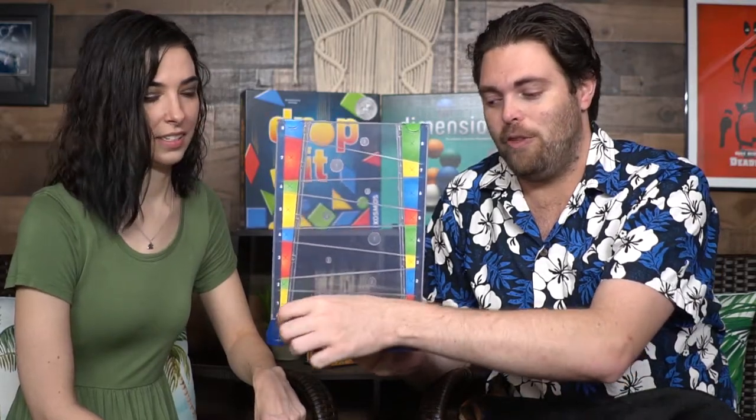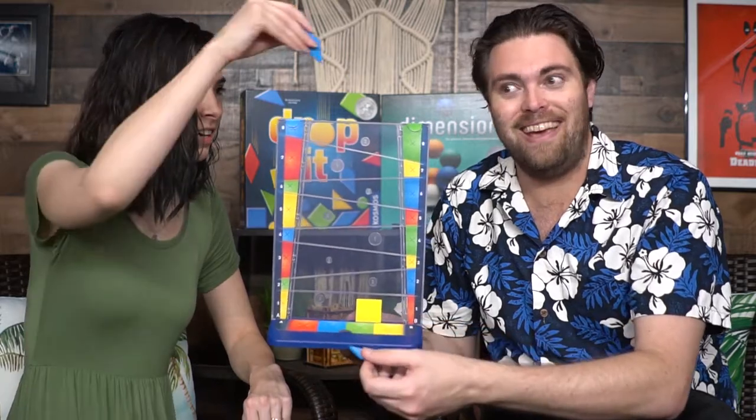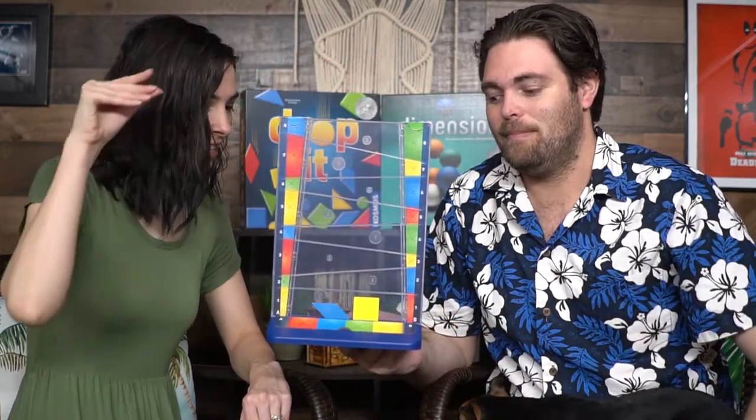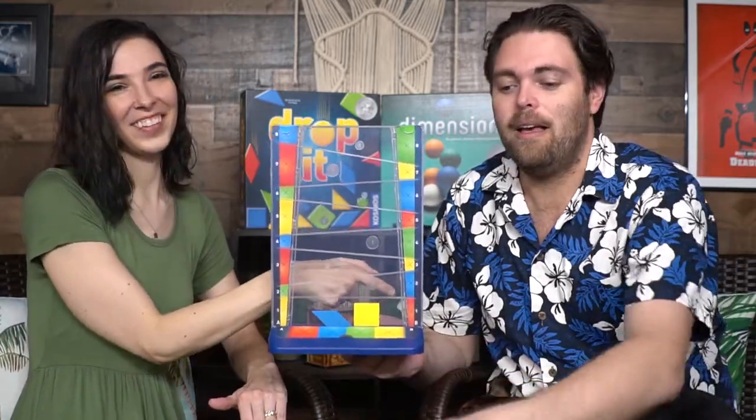The one way you can actually do it is you magically make sure that it lands right over here, which is very hard. Or you do something like that. That didn't work either. And then blue hits blue and she still gets no points. I wanted it over here.